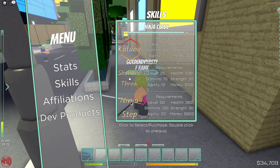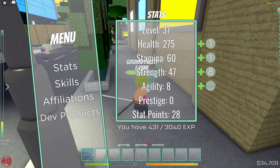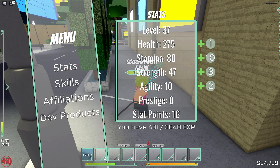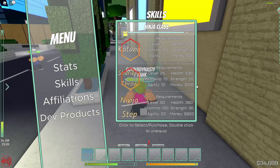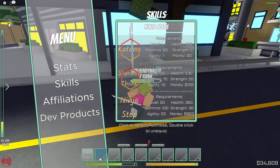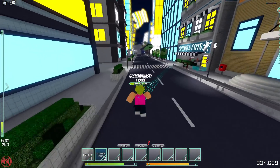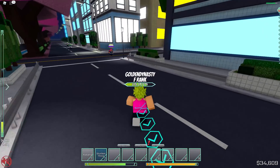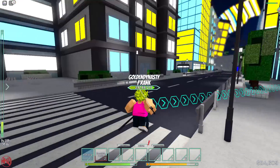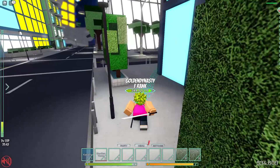Let's check skills — Shuriken Throw requires agility and stamina stat requirements, which is really cool. I need 70 stamina to buy it. After allocating stat points, we got Shuriken Throw equipped on our toolbar. Testing it out — we chuck three shurikens, which is a great ranged move. There's also a hair salon nearby. Let's set spawn here in case we die.